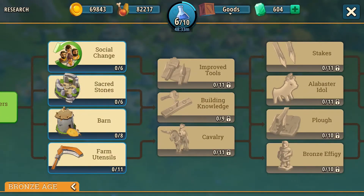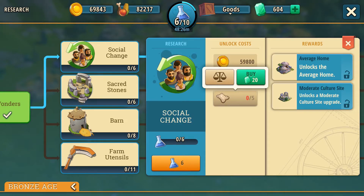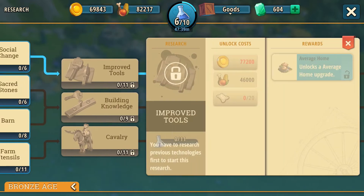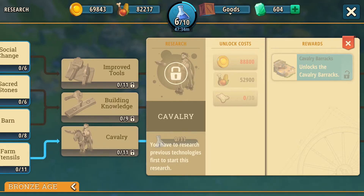In addition to research points, technologies will also cost coins, food, and a certain amount of different goods. The costs increase the further you get in the research tree. Technologies also depend on you having researched previous ones, which means you cannot freely jump over them.